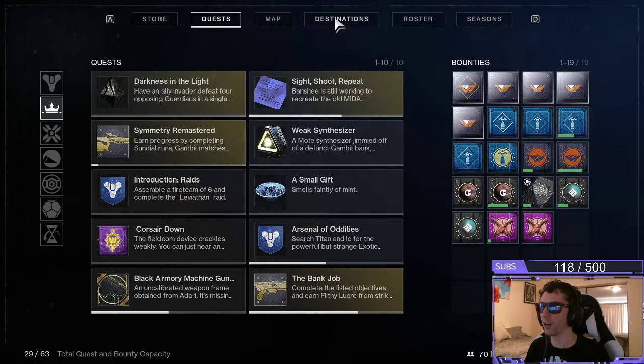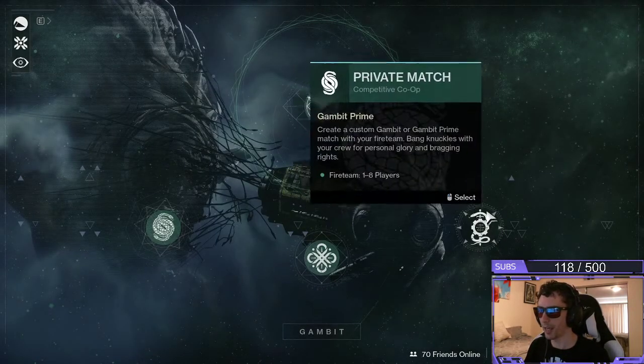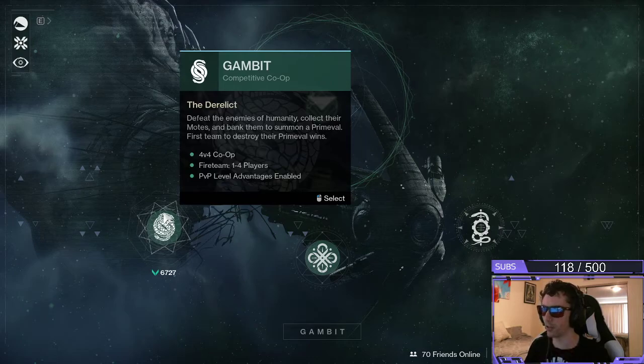So to do this, all you gotta do is go to your destinations tab, head down to Gambit. You can play either Gambit or Gambit Prime — if you want to play it safe, just go ahead and play Gambit.